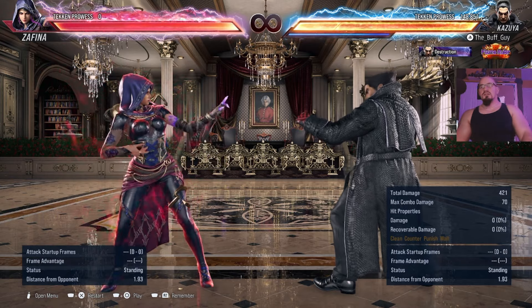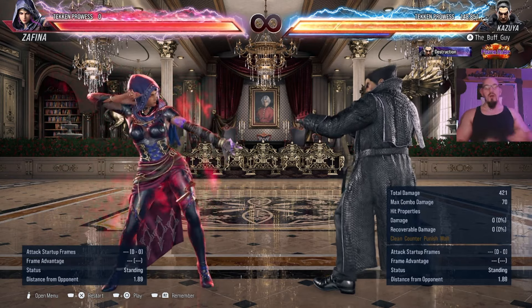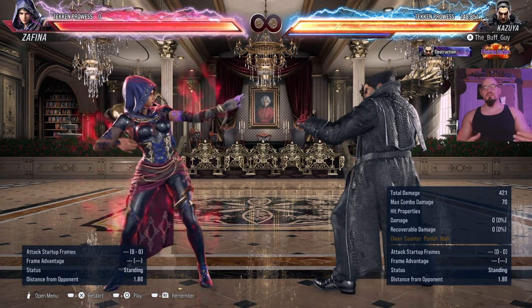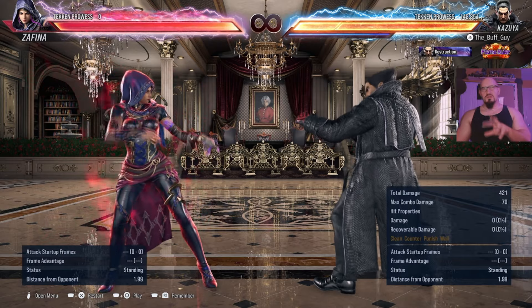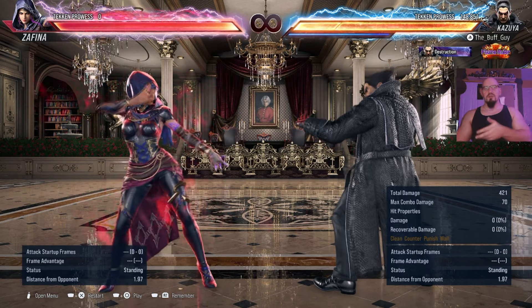It's something that everybody needs to learn: how to punish, what moves are punishable, how punishable exactly are those moves, and what your character is able to get whenever they do a punish. In the last video, we went over frame data and what that entails, so I shouldn't have to explain frames too much in this video, but I'm going to be talking about those quite a bit here because punishment pertains to frames.